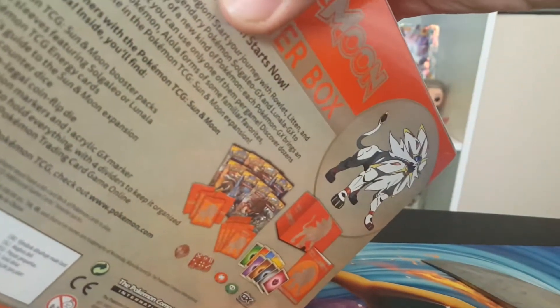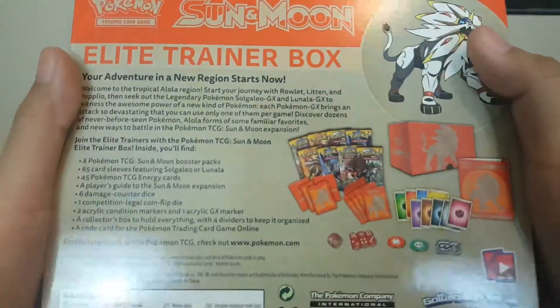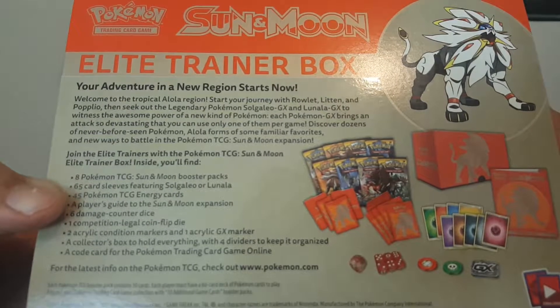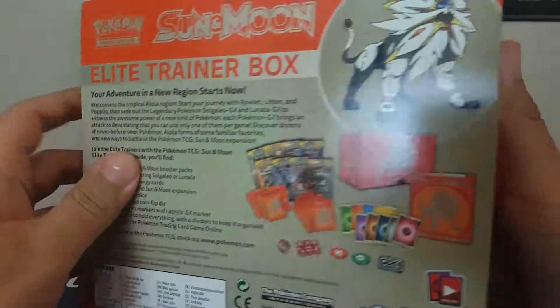Hopefully we get some good pulls out of this. I believe eight packs come in here with a bunch of other goods. There's the box without the cling on it. As you can see, it comes with the eight packs, 65 sleeves which is nice. Is there a pin? No, there's some damage counter dice, a player's guide, and some condition markers on it.